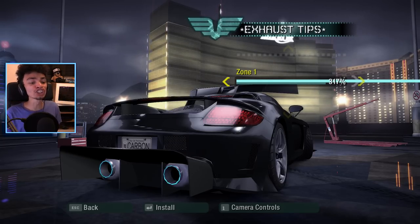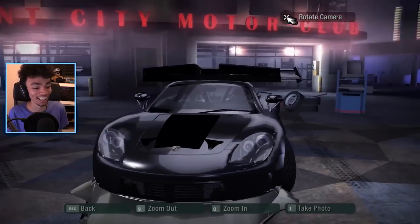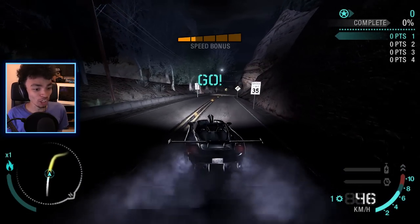How about putting jets on the back of it? Say hello to the new and improved Corolla GT - this is the best thing I've ever seen in my life. What's happened to my roof scoop? Oh my god, yes! This looks amazing. Let's go for a little bit of a skid.